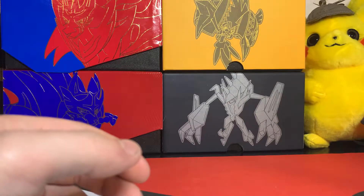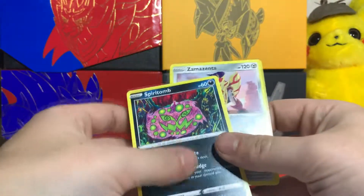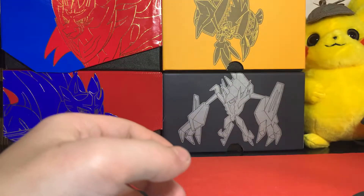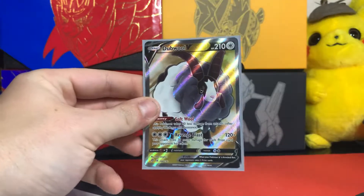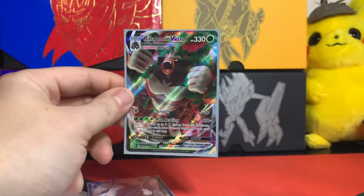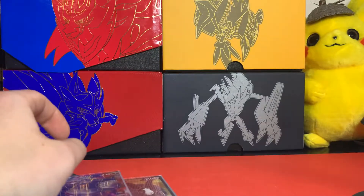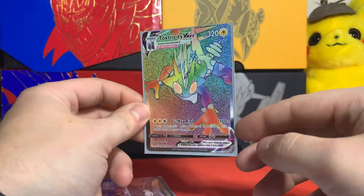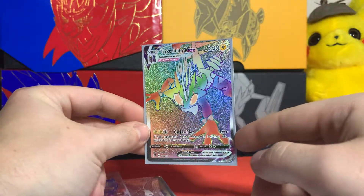Let's go over those last two pulls — both regular rares, Zamazenta and Spiritomb. And then we have the best pulls of the box: the double V full art, Rillaboom VMax, and the Toxtricity VMax hyper rare.